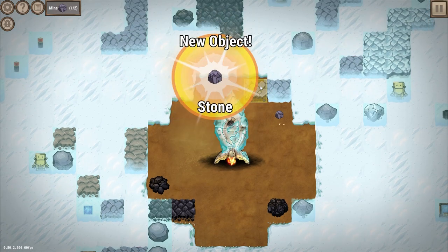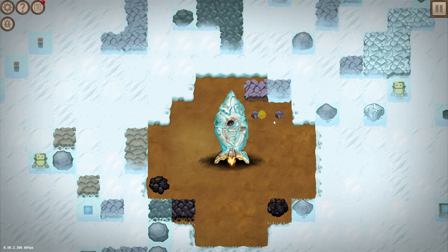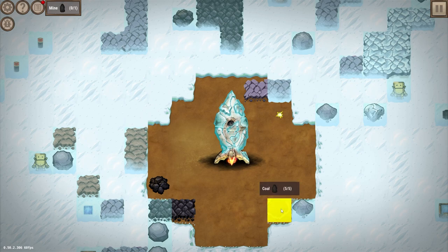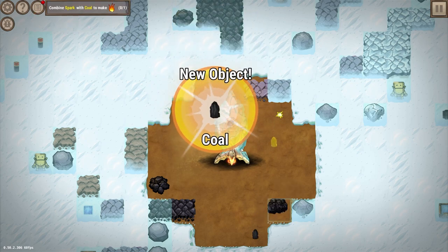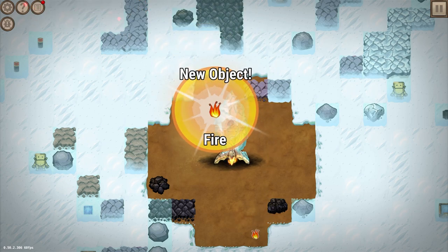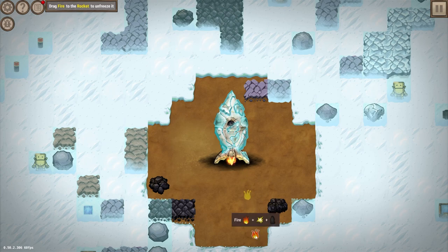You can click on things manually. It's got this manual idle component, which is great because allowing me — the overlord of the game — to touch and interact helps when you brick something. Maybe your dude's run out of fuel or something like that. So you have an input component as well, and it's just teaching you some of the basic recipes. You can see up here: combine spark with coal, and what are we going to get? We're going to get fire — every caveman's favorite.